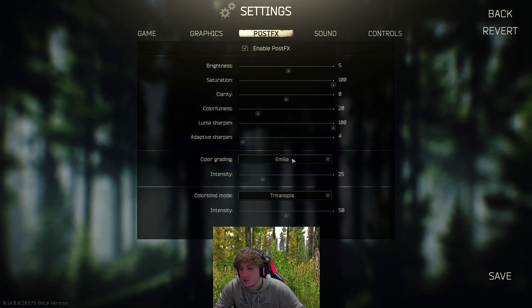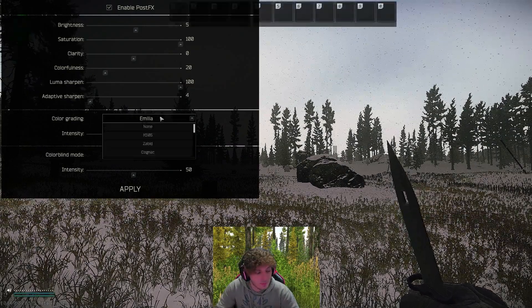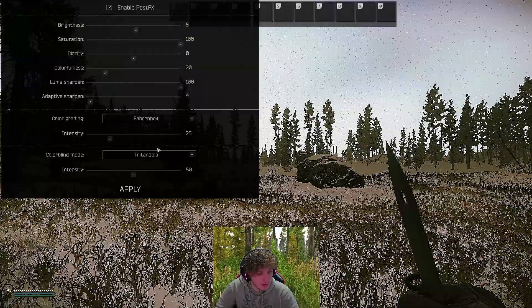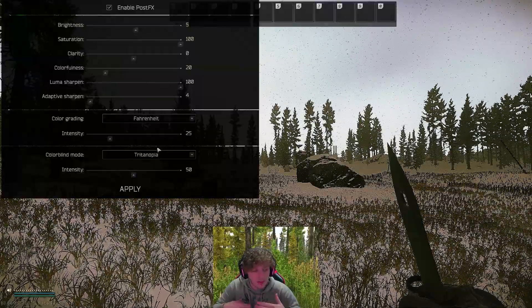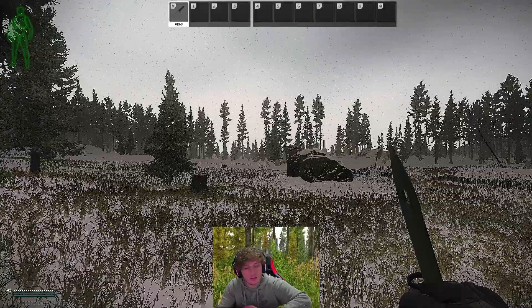For color grading you have two choices. Amelia I think looks the best — you can hit visualize down here to compare. Another really good one that a lot of my friends use is Fahrenheit; it's a little too orangey but a lot of people think it looks really good. I recommend Amelia. Color grading intensity for Amelia is 25 percent, and then colorblind mode: Tritanopia, intensity 50 percent.